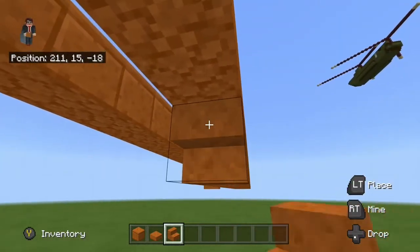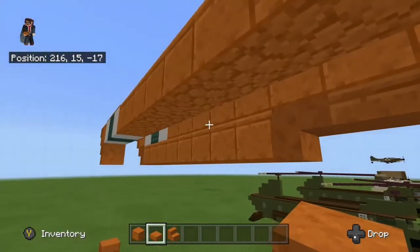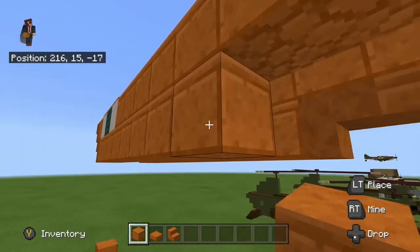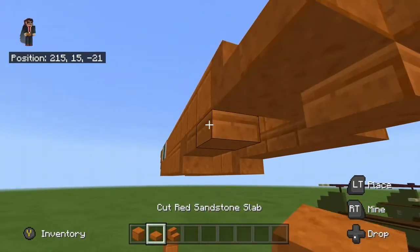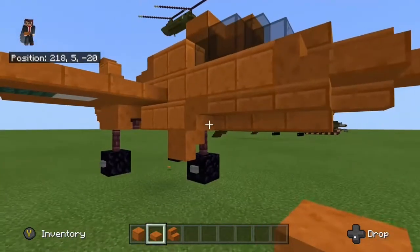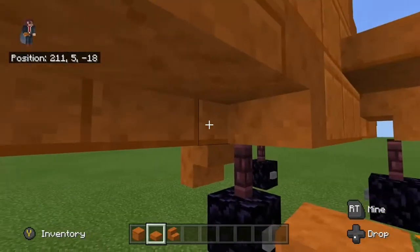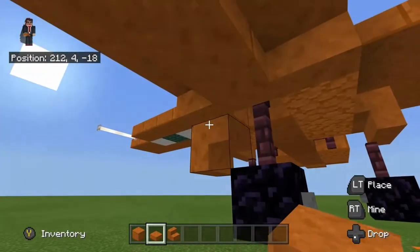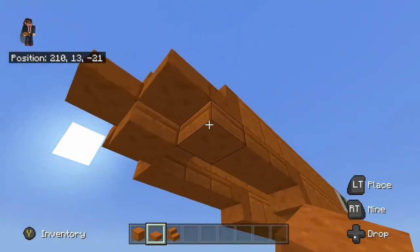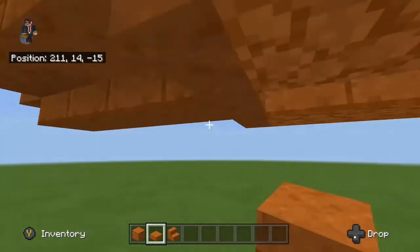Then in front of that, you have an upside-down stair and three slabs. Just do the same on the other side. Then put that there — three slabs — and that's that line. Now we're going to put a block there and one, two, three slabs back.